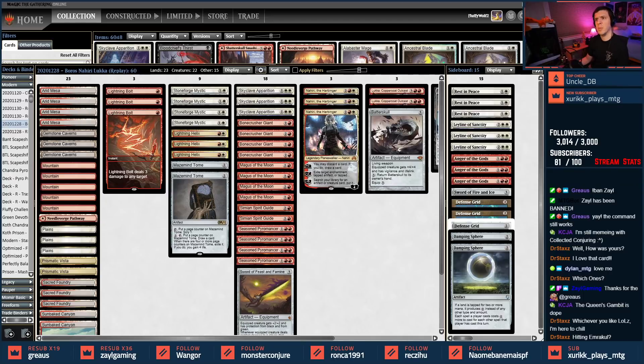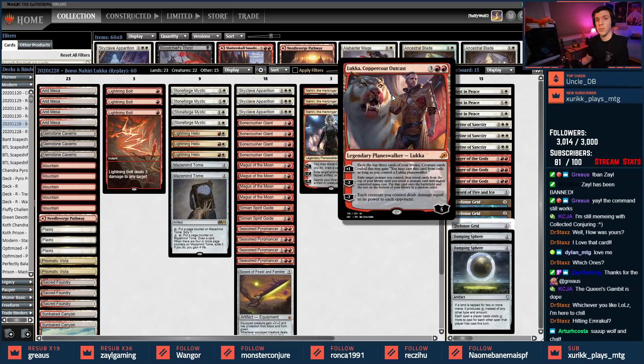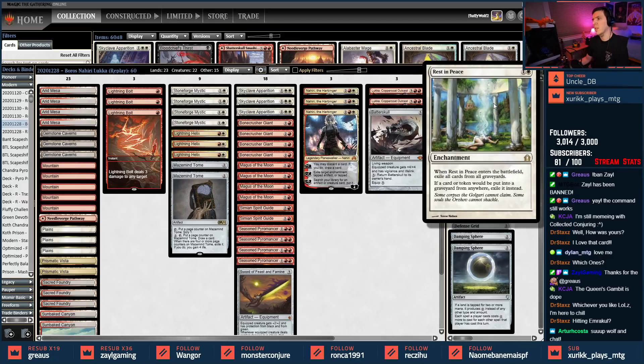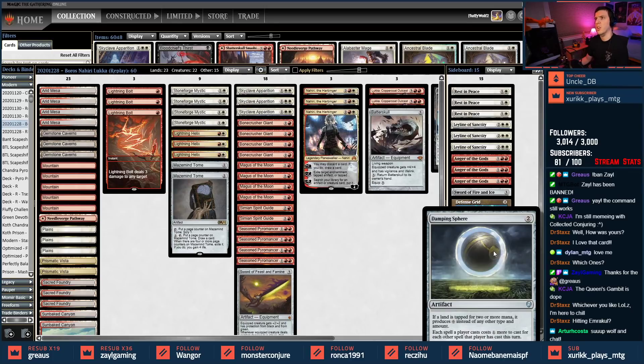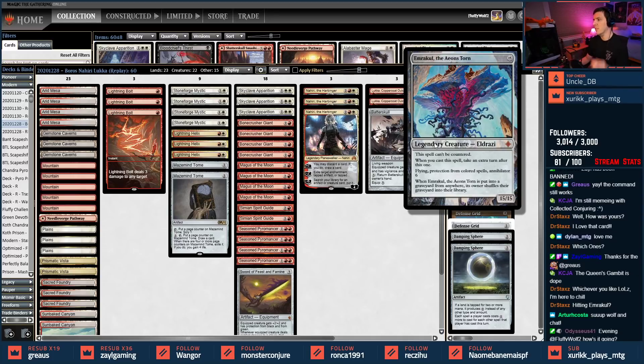We can put something down on turn three — Simian Spirit Guide can be played to get Lukka, and it can happen on turn four. It doesn't mean we're winning on turn four, but hopefully someone will concede. Sideboard-wise, we've got things to protect the hand, things to protect the graveyard because graveyards are scary. We have Anger the Gods for aggressive matchups, Defense Grid to protect the combo, and some Damping Spheres — the catch-all for Storm and also Tron matchups. Sky spaghetti, stone spaghetti — let's see if we can get some Emrakuls today.